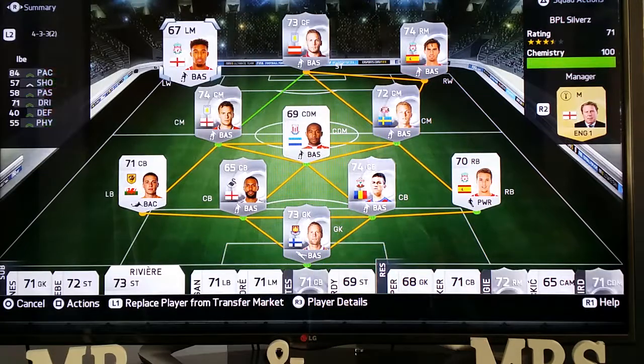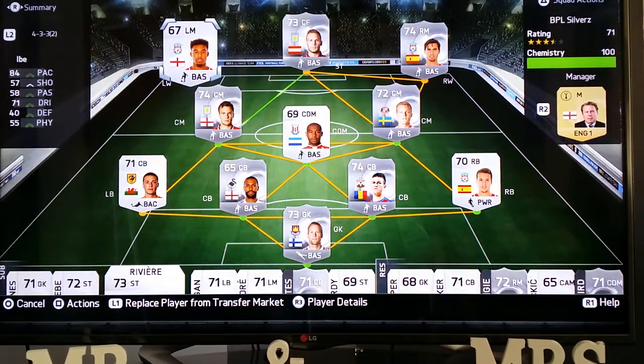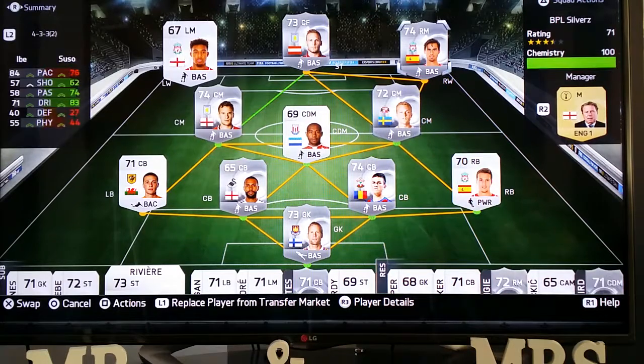I'm going to leave Ibe in actually. He's a little gem — if you can pick him up for about 900 coins, I really rate him. Jordan Ibe from Liverpool, really really fast. He's a really good silver card to get, silver non-rare in the Premier League.